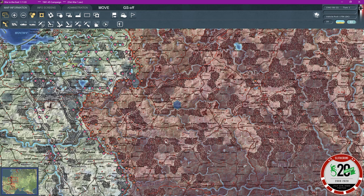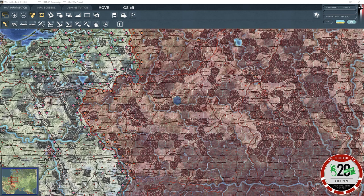We're going to get rid of the units over here. So we can see the fortifications here. What we need to do then is we need to secure Bresa Tosk — Bresa Tosk has to be secured first and foremost.